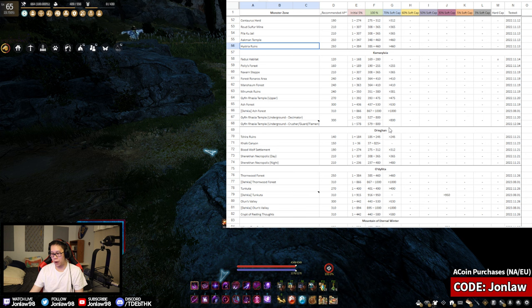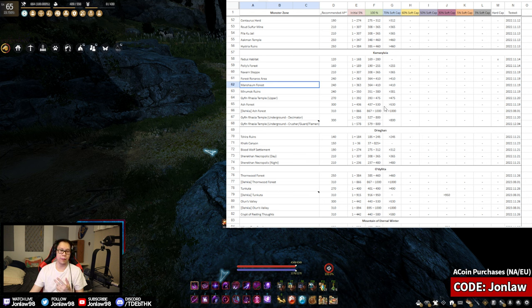For Kamasylvia, Polly's Forest is definitely a season spot — lots of EXP and skill XP, very low entry, generally a good place to be. A lot of these spots are seasons spots. If you're doing Navarn Steppe, Forest Ronaros, or Manshaum you're probably there for the infinite potion pieces. With mid-tier stats these are pretty solid for silver as well. I wouldn't worry too much about being under- or over-geared since on seasons with full PEN Tuvala you can do it pretty effectively.